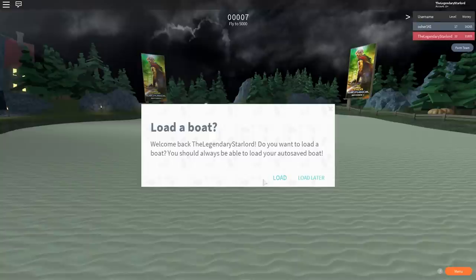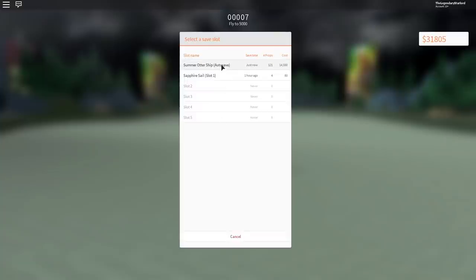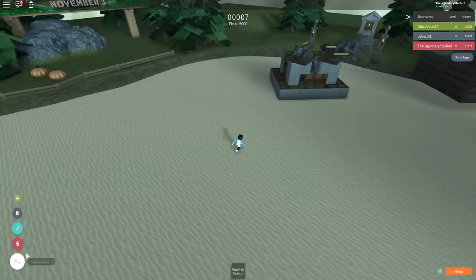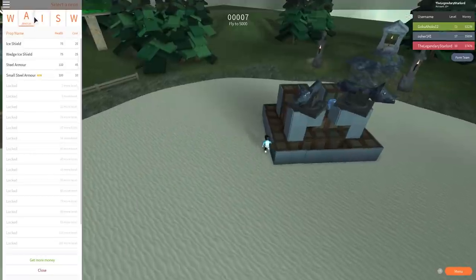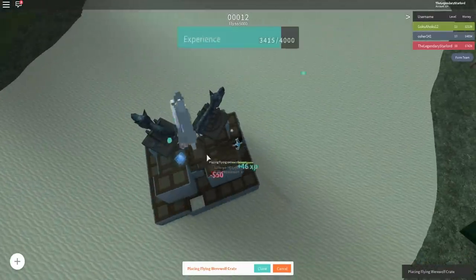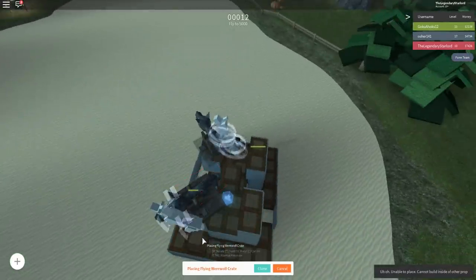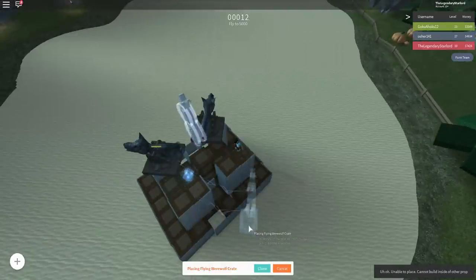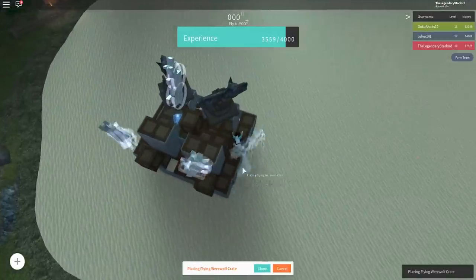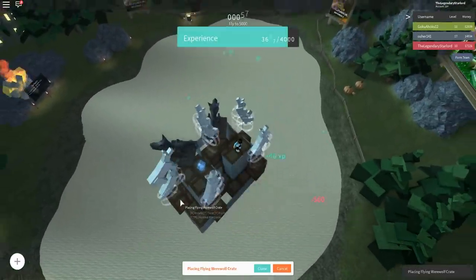I spawned in my boat — the same one I created earlier — and once it's spawned in, go to the eye tab and you'll see the floating werewolf crate. Place around four or five of these around the boat. You have to be careful with placement; place them onto the sides like I'm doing right now. Eventually your boat should start floating up into the air — it's genuinely that simple.